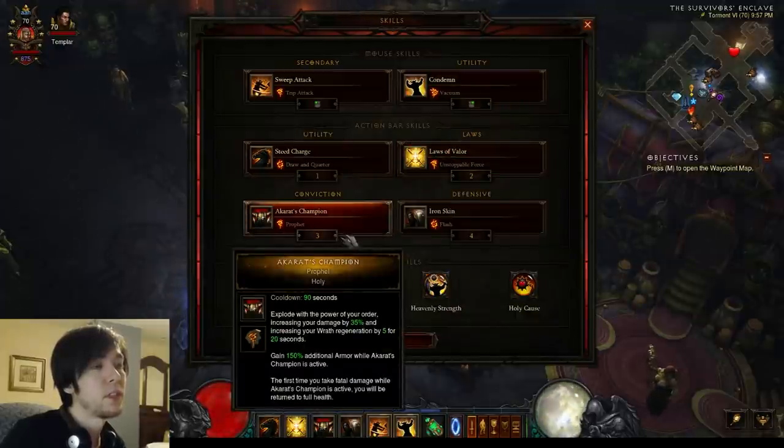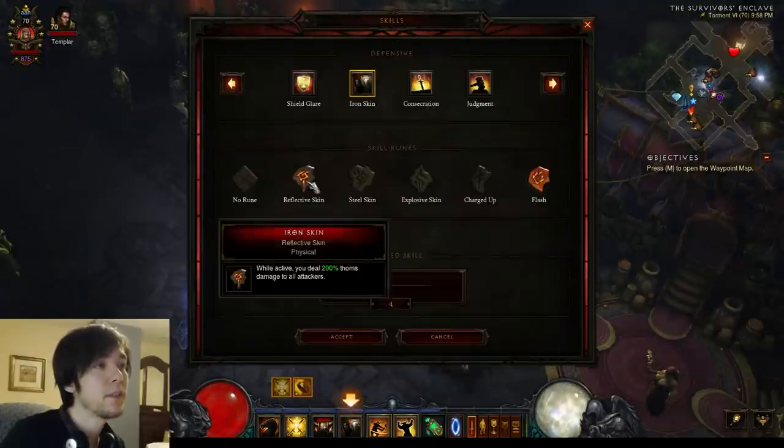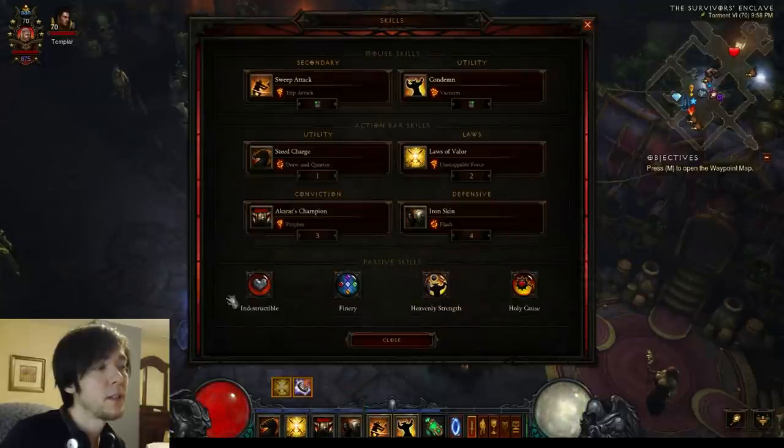Marquise Champion Profit for the defense, Iron Skin Flash — it'll prevent you from getting body blocked and gives you that nice run speed boost and all the survivability. I was using Steel Skin before, but Flash is a lot better I think.